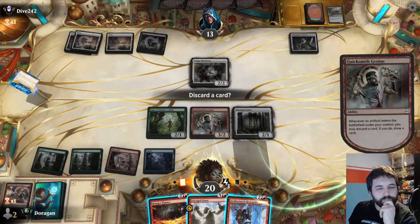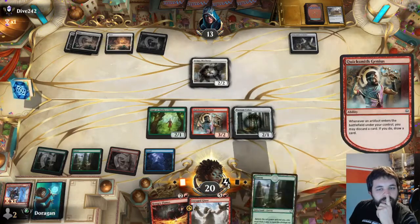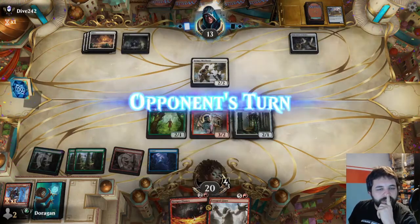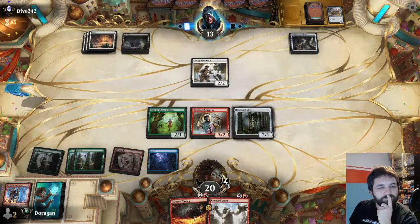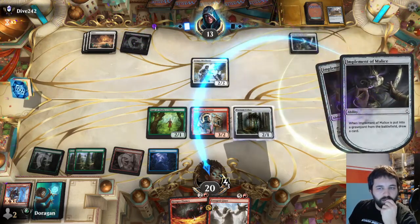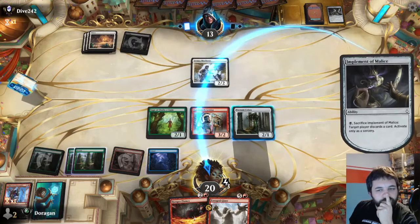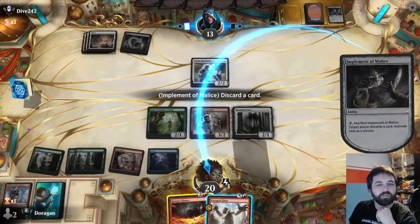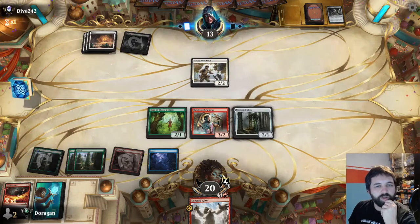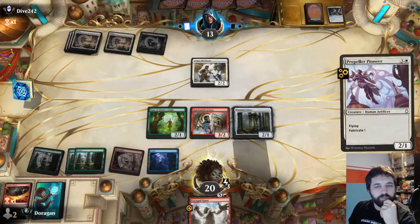If I pay six energy I can deal six damage at some point, but I need more energy to make that worthwhile. I think I'm just going to play this and then use this as a surprise bit of removal. Don't want to discard anything. I don't have a lot of energy in this deck. I could do with a land so I think I'm going to discard the Hungry Flames. Got a land - kind of wish I hadn't tapped the red now, but it's fine. I'll make this discard.